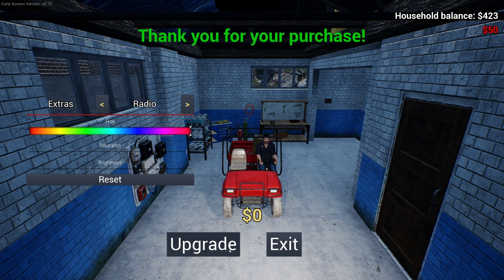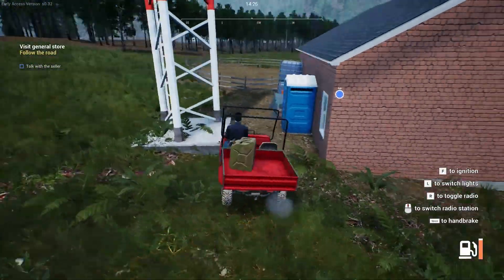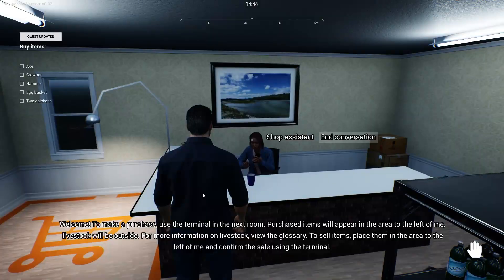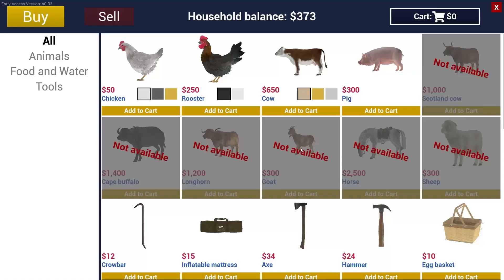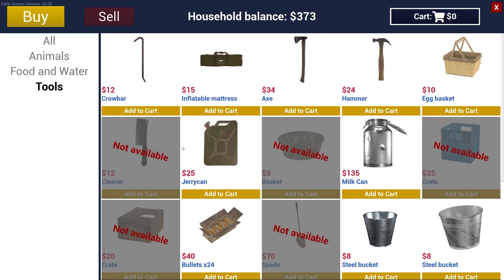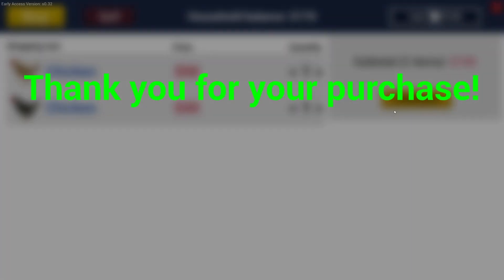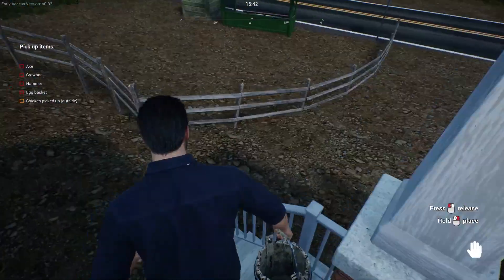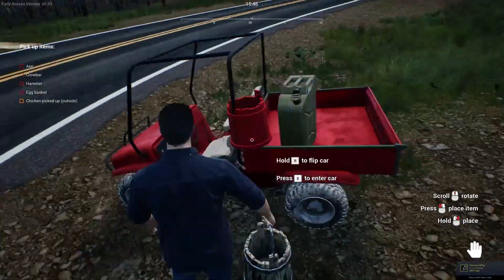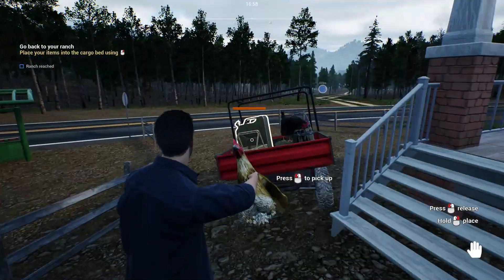Next we're going to drive over to the general store. This is where you're going to buy most of your stuff. The clerk says: 'Welcome - to make a purchase use the terminal in the next room. Purchased items will appear to the left. Livestock will be outside. To sell items, place them on the area to the left and confirm the sale using the terminal.' You need to buy a bunch of tools - the crowbar, the axe. You can also buy the chickens you're supposed to buy. Then you need to load it all into the back of your UTV.